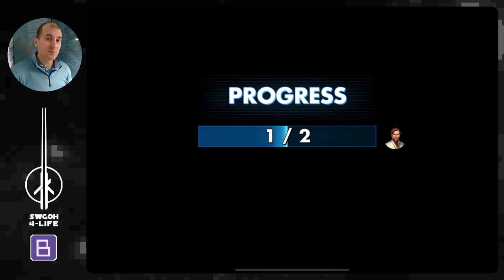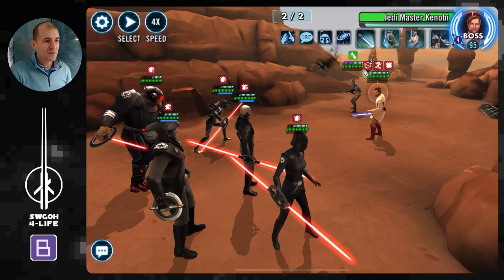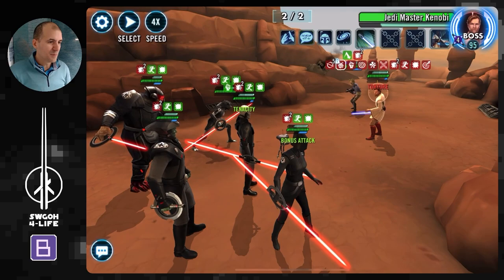They've started dying off from damage over time — Jawa just died with no issues whatsoever. As you can see, there are no Thermal Detonators really being stacked on us, which is a relief. Once you get to Kenobi, you've done the hard part. Kenobi is not really a match for 5 Inquisitors — you can even stun him. He doesn't appear to have all his abilities maxed out, so just keep pounding him with everything you've got and land all those debuffs.